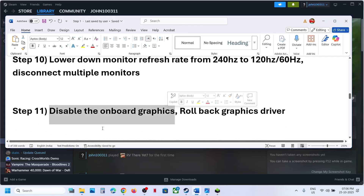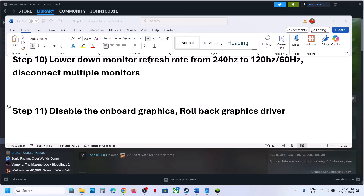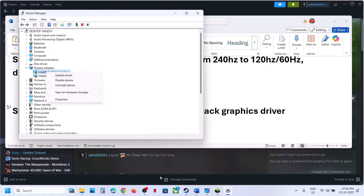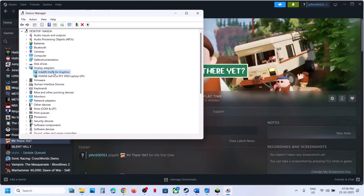The next step is to disable onboard graphics. If your computer has a dual graphics card, right-click on the Start menu and go to Device Manager. Expand Display Adapters. In my case, it's the Intel integrated graphics card. Right-click and select Disable Device, then relaunch the game and check. Once you are done playing, right-click and enable the device again.